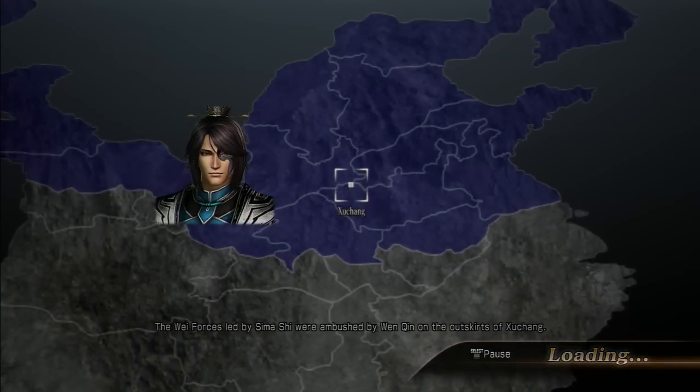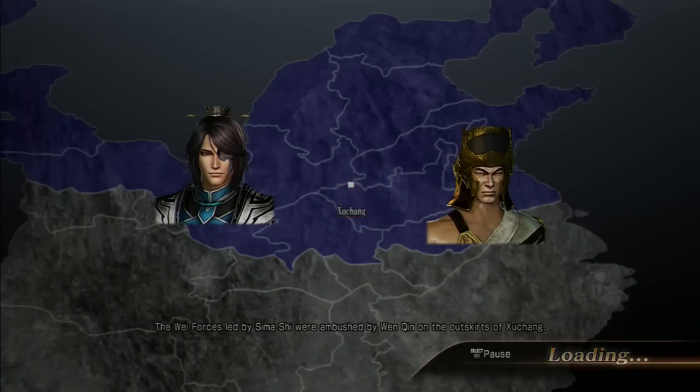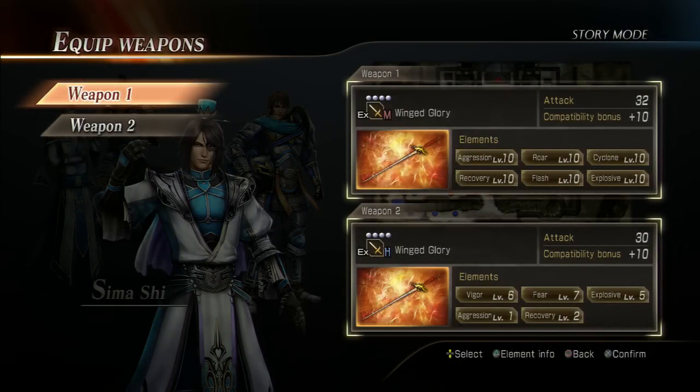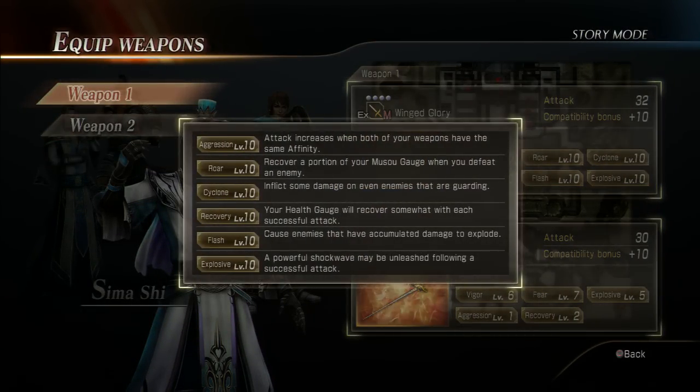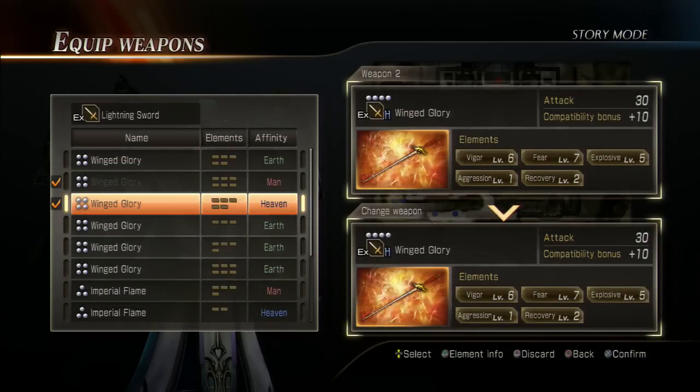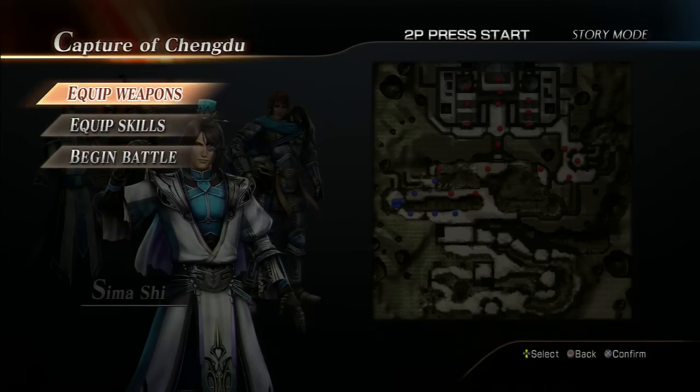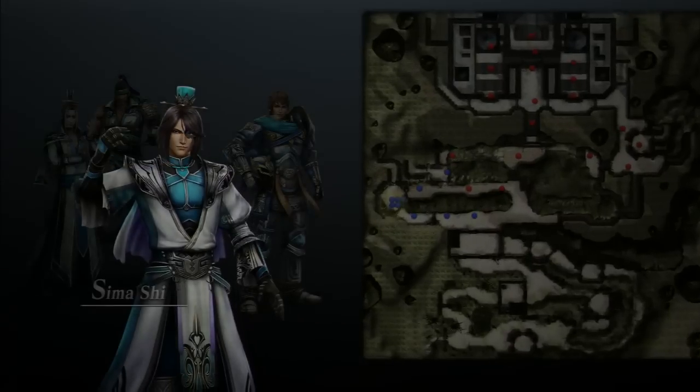I'll show you what's necessary to defeat all the generals. There are actually some generals that aren't immediately obvious — you'll see as the gameplay progresses. I'm going to play Sima Shi, and I want to quickly show my weapon. This one has Aggression and Roar on it already, which I actually like. Let's equip it and boost up the power. Skills are set — let's begin the battle.